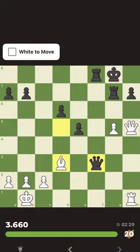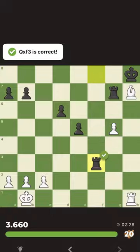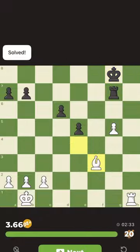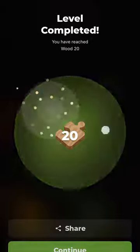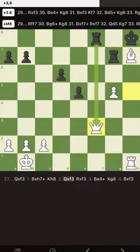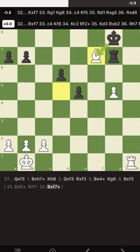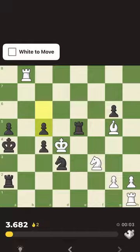Even if we don't find the best continuation — the best continuation is easy: we take, we take, we take, we say check. We can also say check but then it's not very good. We got another 20 points. One thing I wanted to show: after takes takes, we go there, goes there, and we could say check, but the rook goes back and it's not good for us. Not all checks are useful.